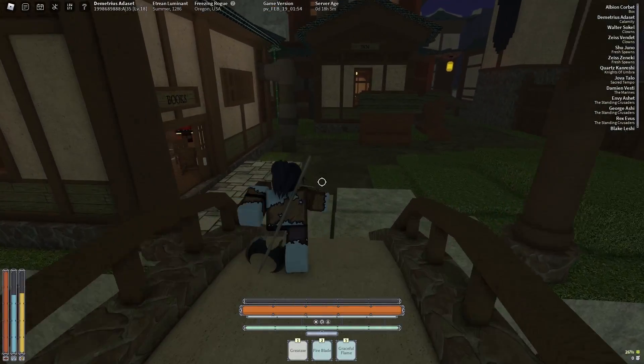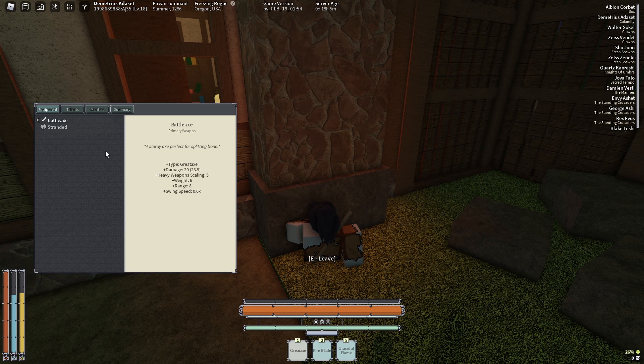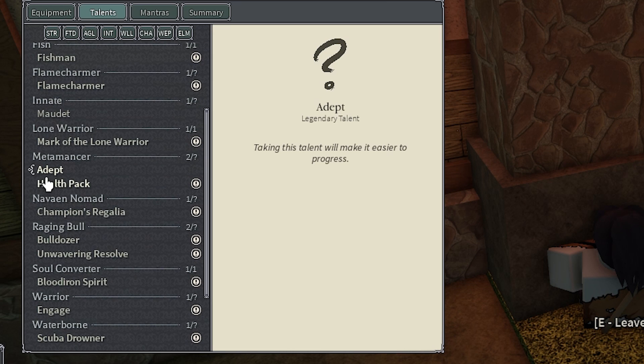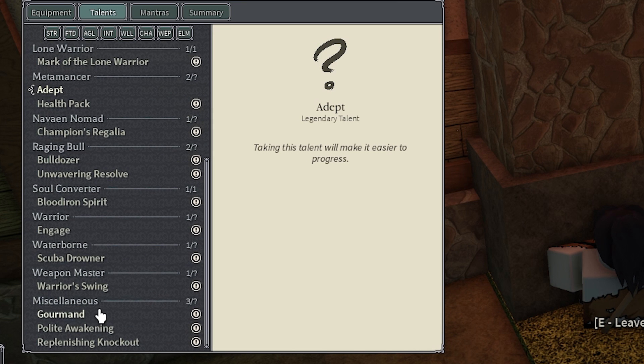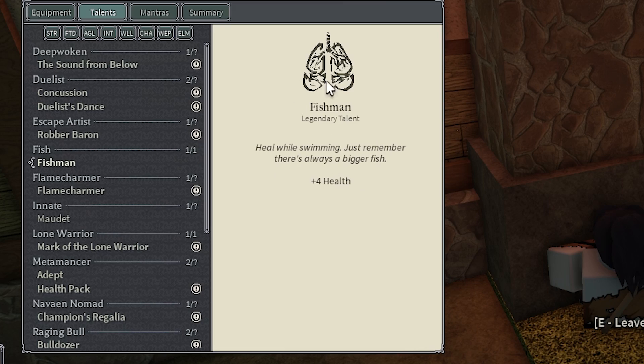What's good, welcome back to another video, it's your boy. Today I'm gonna be telling y'all how to get Adept and Fisherman guaranteed. I know this isn't clickbait — this is legit. I've tried it out on four slots and it worked on all four of them, and my friends have also tried it and it worked for them.